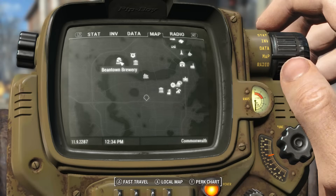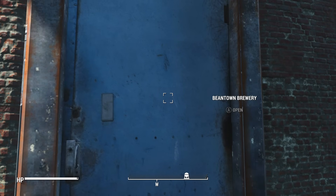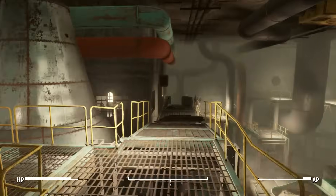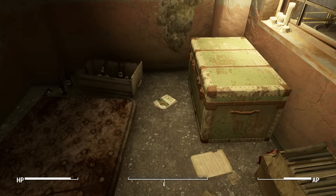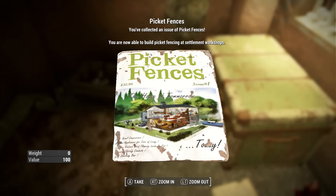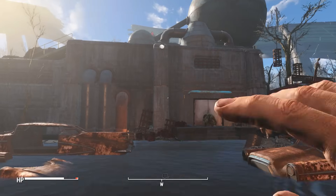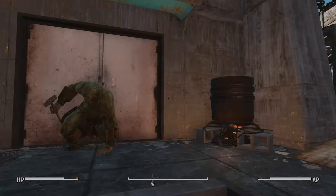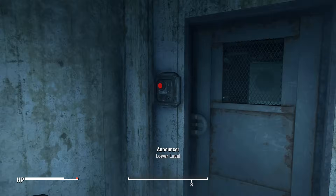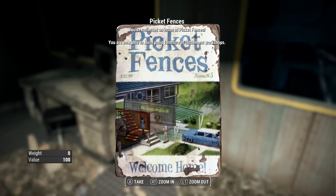Now we're just moving on to this plant — the Brewery. You can just run this way, a couple guys to kill, nothing too crazy, and another Picket Fences magazine. Then we're just going to cross the river and come to this treatment plant. There is a bunch of stuff you can do in here, but I'm just showing you another magazine — we're just here for this.